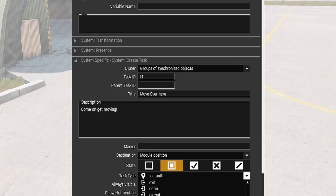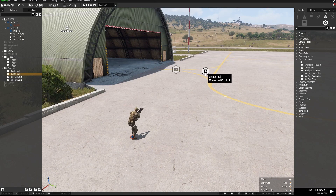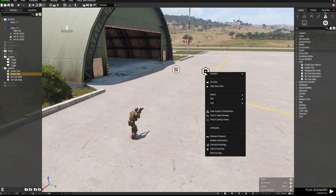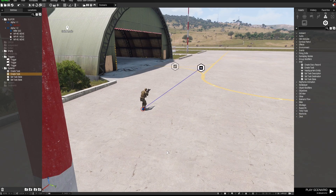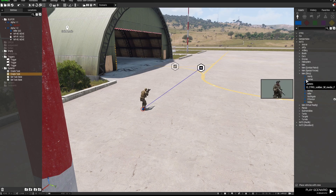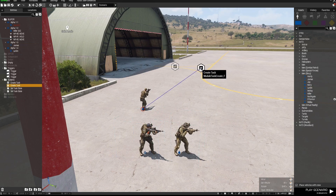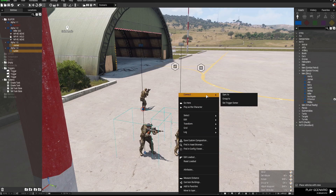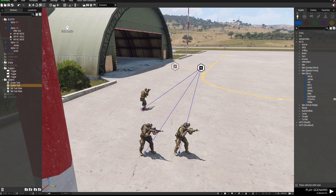You can change the icon if you'd like — move or whatever you like. Now the most important part about achieving this: I'm going to right-click on the Create Task module, connect, and sync to this guy. If I had a bunch of guys in the squad, I would also right-click and sync each of them to the task. So the task is now assigned to these three players and not to anyone else.